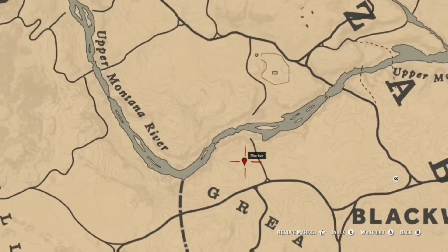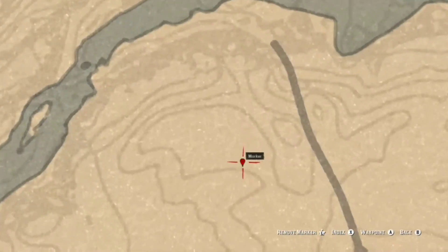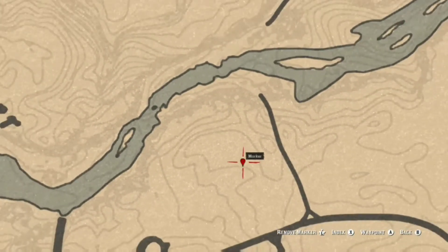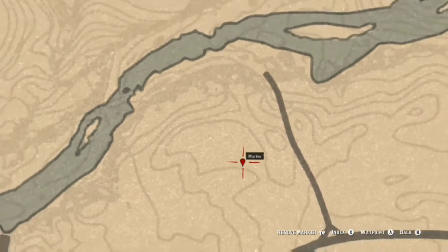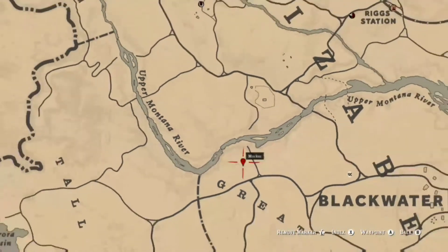This first location here, just next to the G of Great Plains, is the Chocolate Daisy. There are a few more in this area but I've only pinpointed this one on the map.